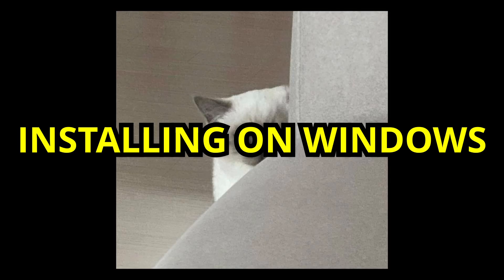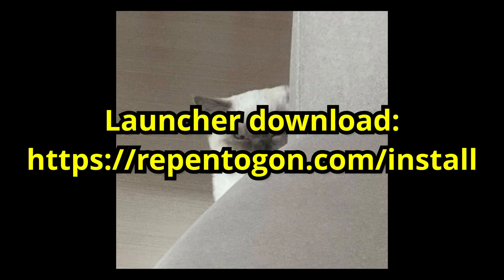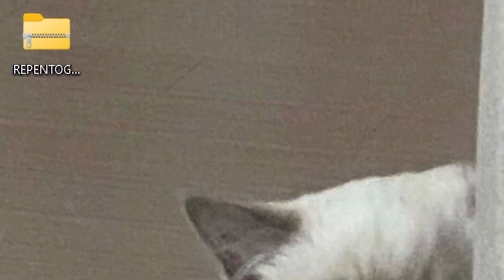First I'll discuss how to install the launcher on Windows, and then Linux and Steam Deck. To install the launcher on Windows, you can download it as a .zip file at the link in the description and the pinned comment, or by going to the website on screen. To extract the launcher's files, right click the .zip file and click Extract, or use a program like WinRAR or 7-zip.